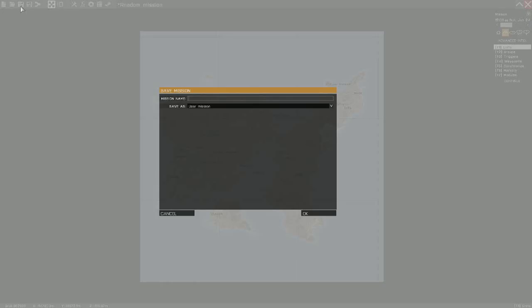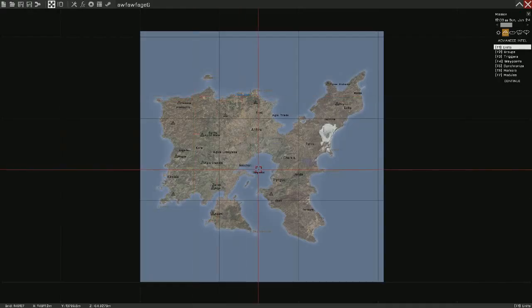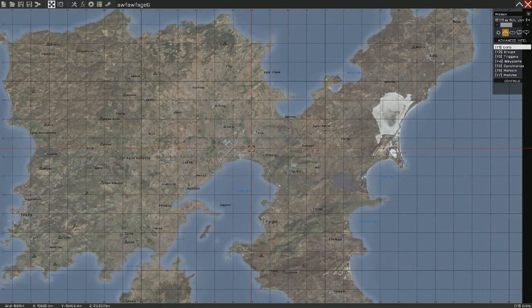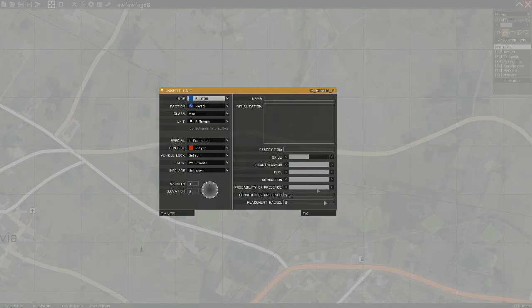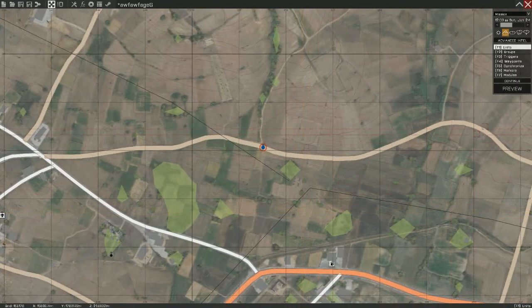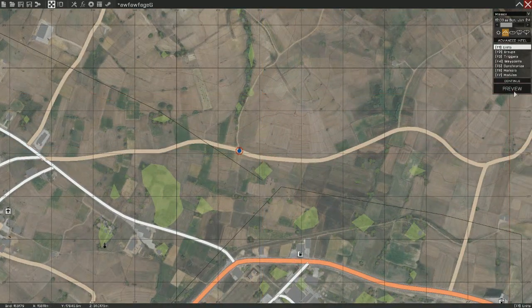First thing you want to do is save a mission and name it anything. Then place down your observer or the unit you want to use. You don't need any modules like the Zeus ones because that all works with MCC, which I'll show you in a second.